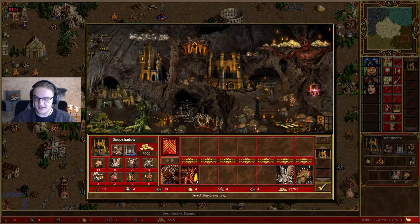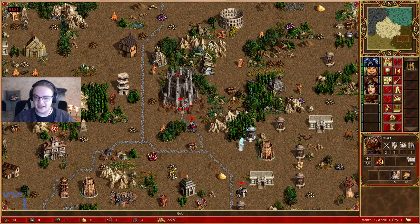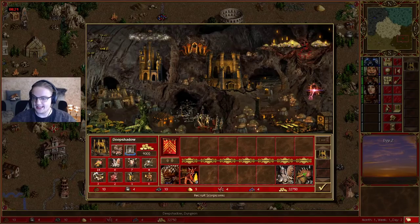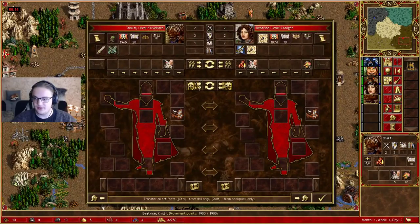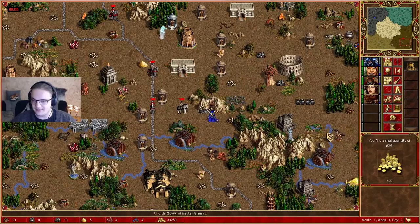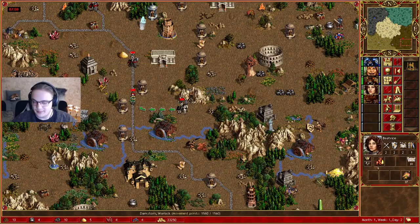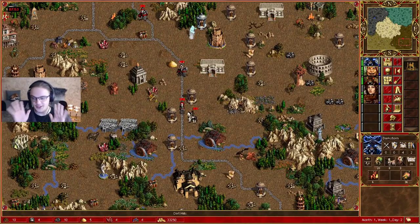That's it for army management. Let's go over really useful ways to get around the map. There are a few things you can do. First, many people would move around, transfer army to another hero, and then go into the hero list to find them, take some gold, do a fight, then transfer the army back and find the other hero. That's not efficient, not very good.